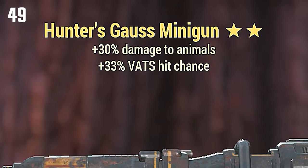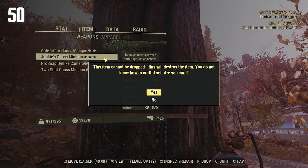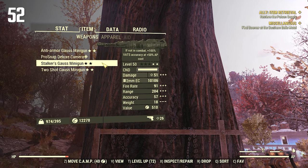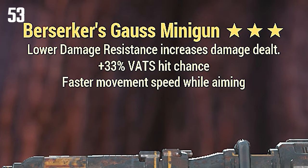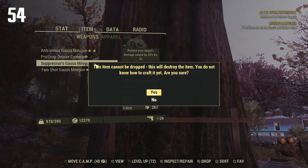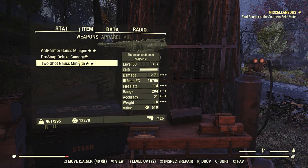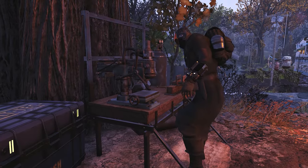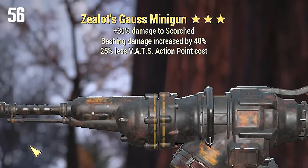Another Hunters. Second Junkies — heck yeah! Mutant Slayers. Stalkers two star. Another Berserkers — it's three star. Suppressors one star. Hunters again. Goodbye. Now I've taken about an hour-long break, so the loot table has changed. We'll see what I get for the next 25 Gauss Miniguns I craft.